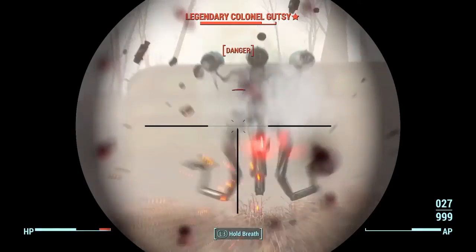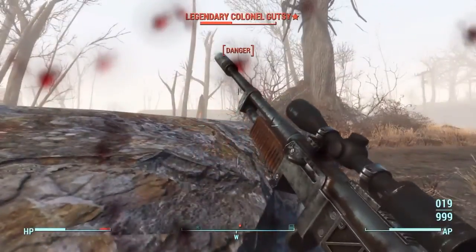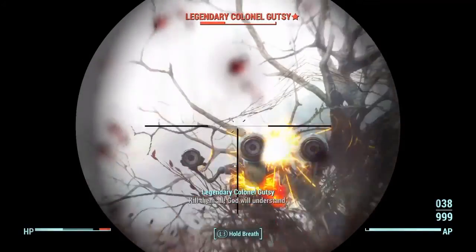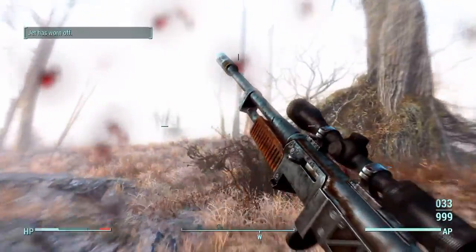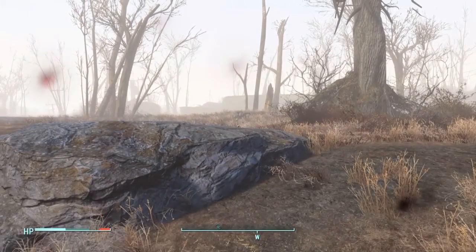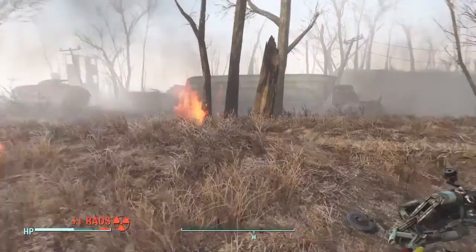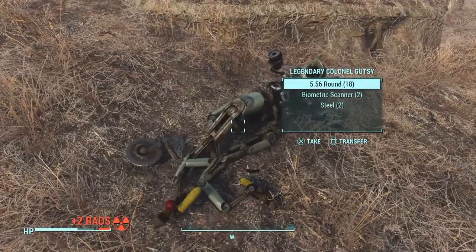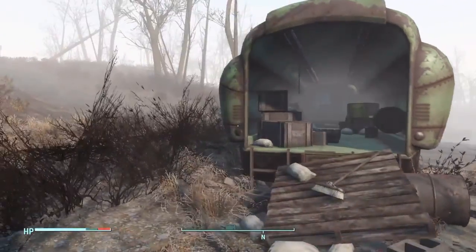I'm fighting a legendary Colonel Gutsy here, and I want to show you something important if you haven't encountered a legendary bot yet. When you kill a legendary bot, back off immediately — wait for it. There it is: a massive explosion. That will kill you. It's an extremely powerful blast and I've been killed by it so many times. Every legendary bot does this — remember to back off before it dies.